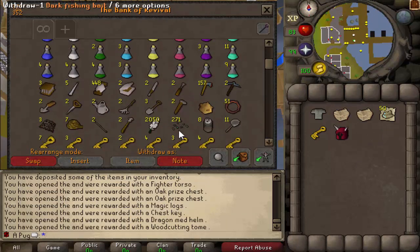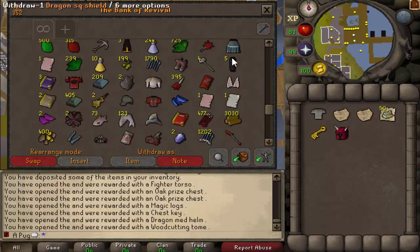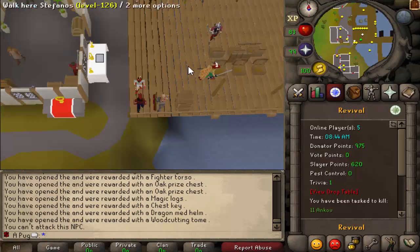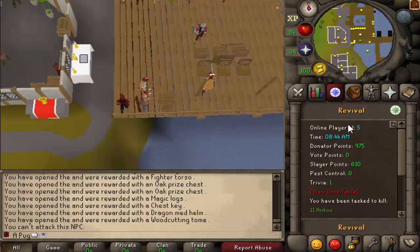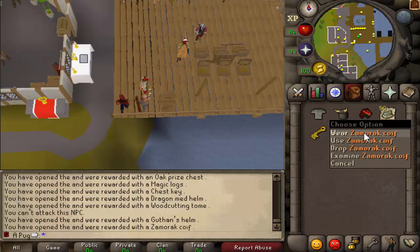In my testing I actually got some rare drops, but of course that's always how it goes when I'm spawning stuff - I get lucky and when I'm not, I don't. I don't know if I want to spend points to get these. Do I even have trivia points? I might not. I can get one from trivia and then the slayer point - two Guthix helms and a Zamorak coif.